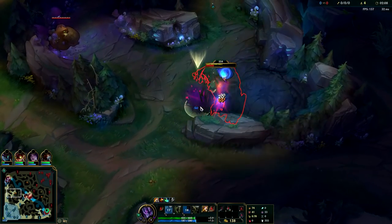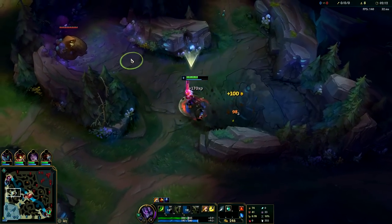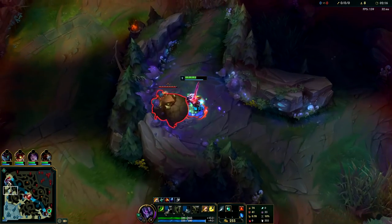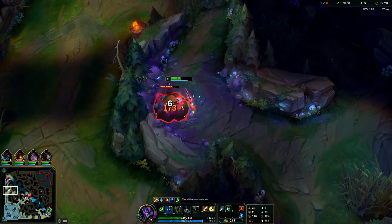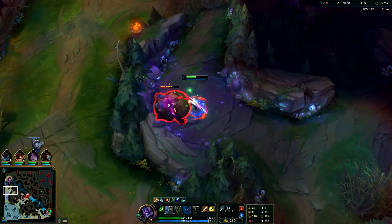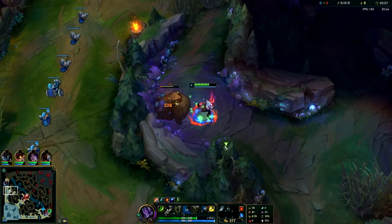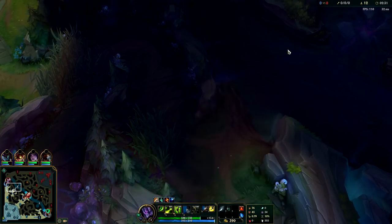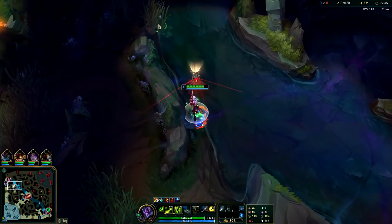I'll kill blue buff and then move on to Gromp, then get Meditate and pop a refill potion. We could go top and then kill Lee Sin. I'm going to pop the other refill pot — I want to be full HP moving around so I can solo the enemy Lee Sin and kill their Yasuo as well.